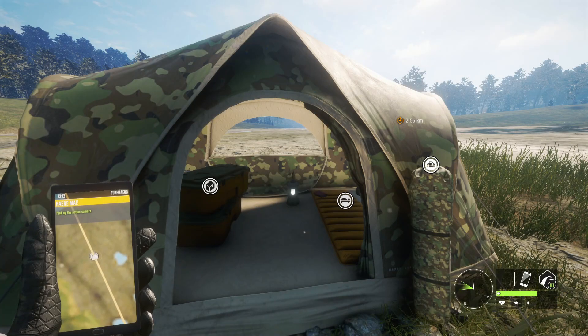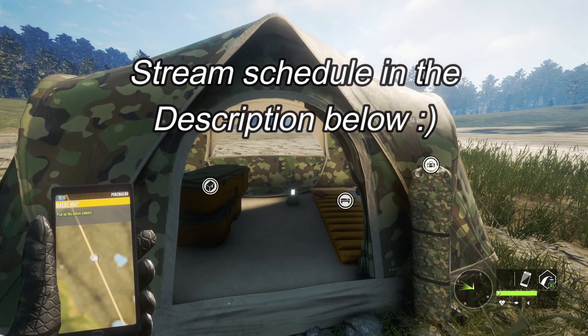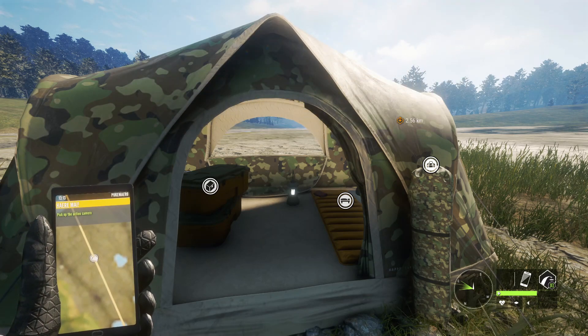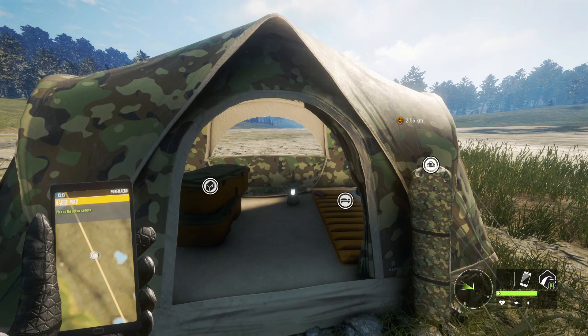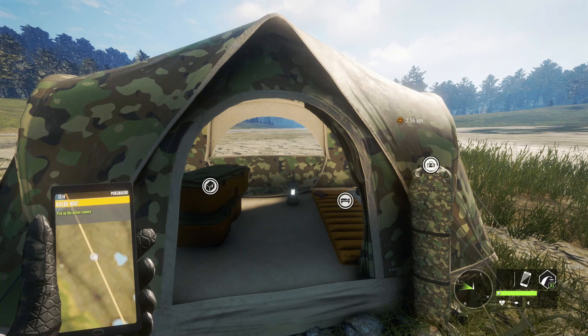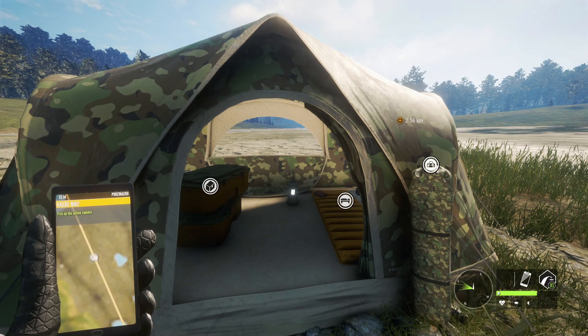All right, everybody. Welcome back to the channel and welcome back to quick guide number two of the series. We're in T. Auroa. We're working our way back from the newest maps to the oldest maps — Rancho, T. Auroa, Silver Ridge Peaks, Quattro Kalinas, all the way back to Hirschfeld. Welcome to another quick guide that's not going to take 25 minutes, because that shouldn't be a thing. You don't have time for that and neither do I. Let's jump straight into it.